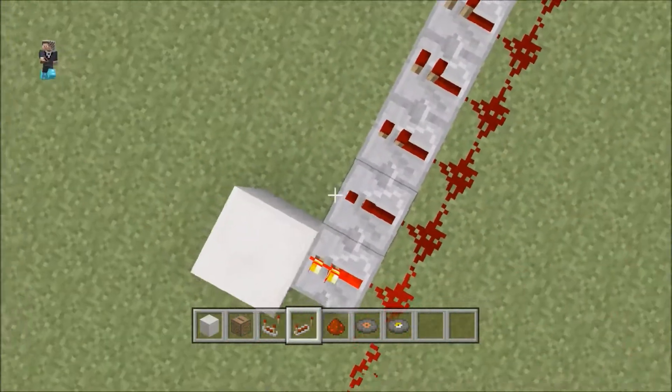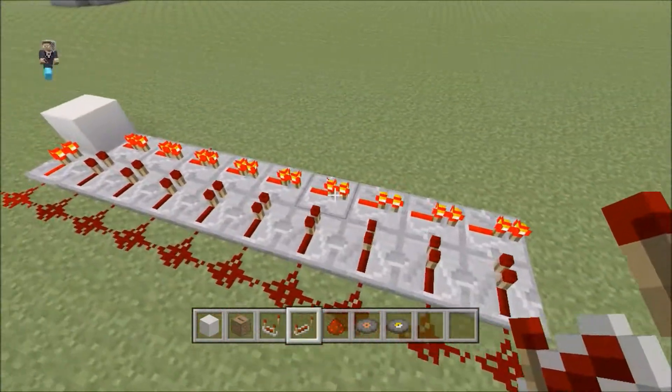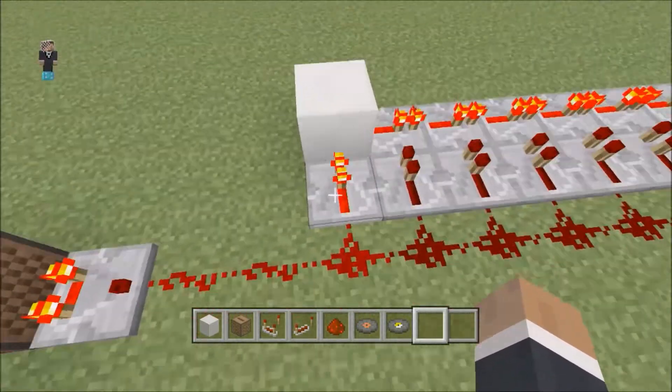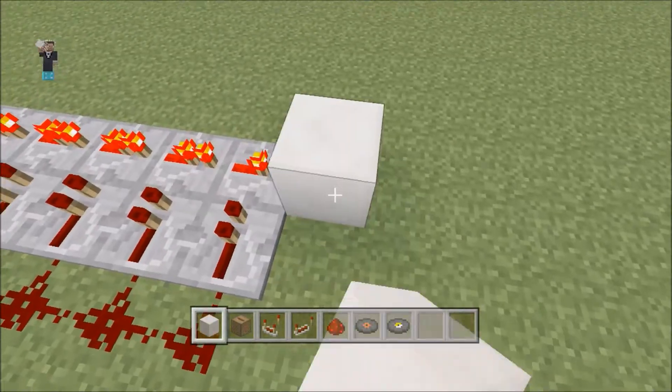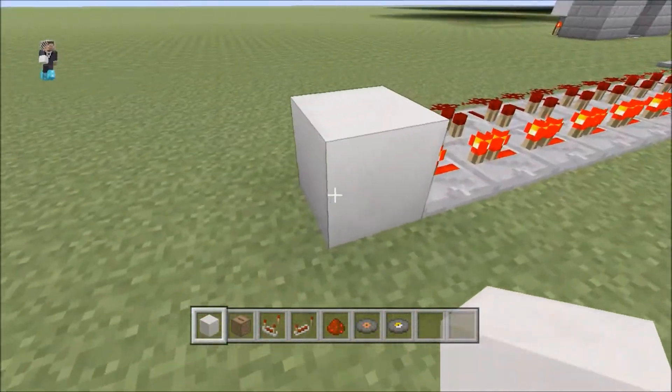Now, what you have to do is take your repeaters and go along like this, and they should all be powered. So what happens is that if the disc is too short, it's not going to be able to reach this repeater and not be able to carry through. The output is right here — so since it's on, it has an output coming out of this block.